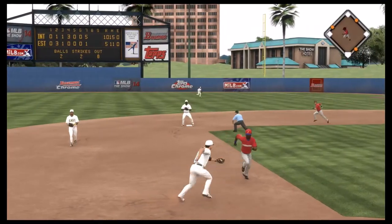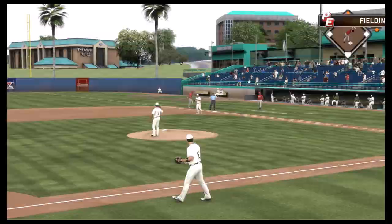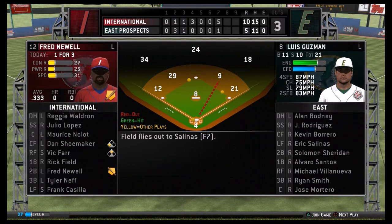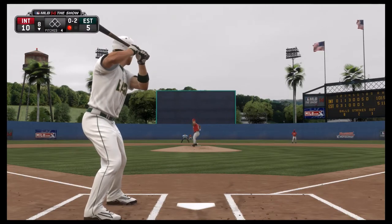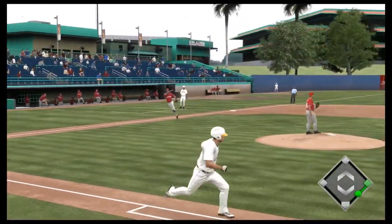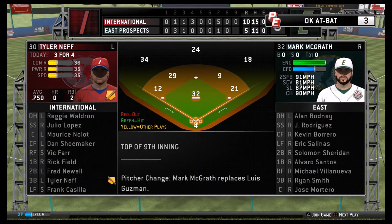In a fielding situation, he bobbles the ball but he's able to tag out the runner heading to third. However, the throw to first is late and he will not be able to get the runner. I'm simming it here and we're losing ten to five. He's going to dribble another one down the third baseline — another weak hit for Ryan here.